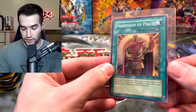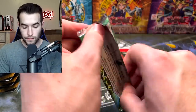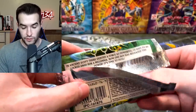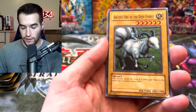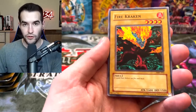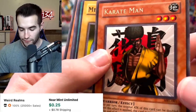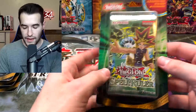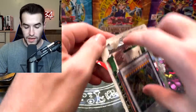The other side has not pulled anything yet. Here we go — Magic Ruler, can we pull something good from the originals? I think I need to do two Spell Rulers in a row so we don't run out. Red Archery Girl, Malevolent Nuzzler, Ancient One of the Deep Forest, Fire Kraken. Will this be the first foil from the originals? Karate Man with the afro — legendary afro, his chest is ripped. Horn of Light and Sonic Bird.